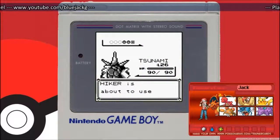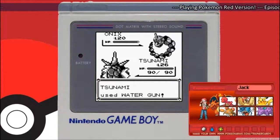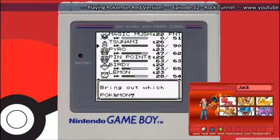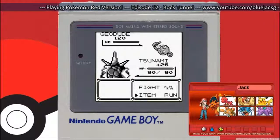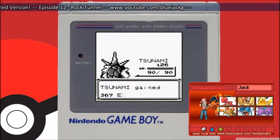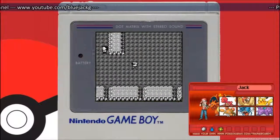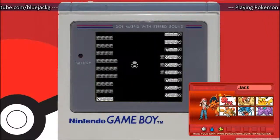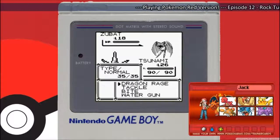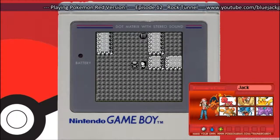Tsunami levels up. Okay, Onix. The problem is I have no other Pokemon to fight against those guys, so Tsunami will take all the levels. I could be switching to share EXP, but Geodude can really be a badass against Tsunami if we switch mid-battle. Tsunami is a good Pokemon even though it has extremely bad weaknesses against electricity and rock types. He has good stats — he's a good first-gen Pokemon. You can go through the game with a good Gyarados.